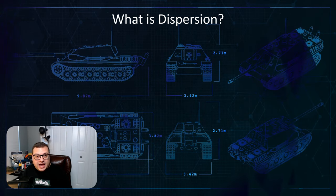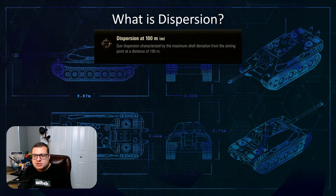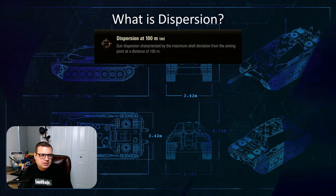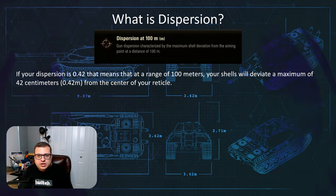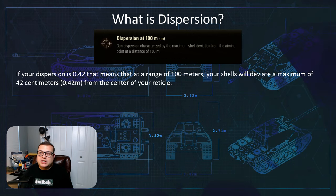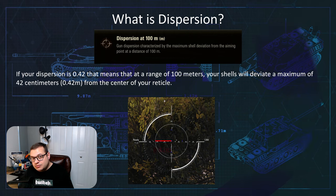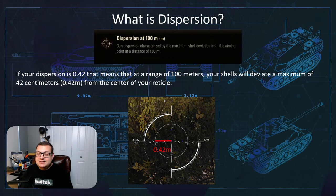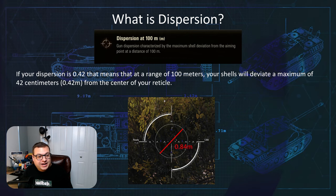First we need to define what dispersion actually is. The tooltip in the game says gun dispersion is characterized by the maximum shell deviation from the aiming point at a distance of 100 meters. So let's say we have a dispersion value of 0.42 — that means at a range of 100 meters, the shell will deviate a maximum of 42 centimeters or 0.42 meters from the center of your reticle, which is the radius, not the diameter. At 100 meters the diameter would be 0.84 meters.